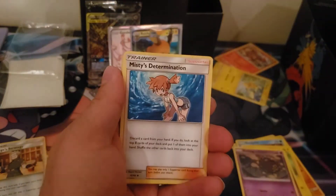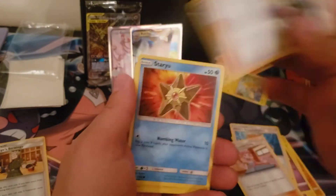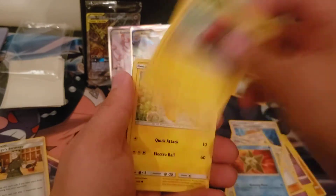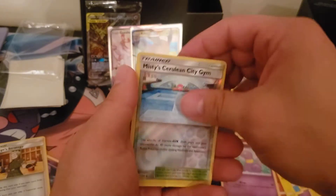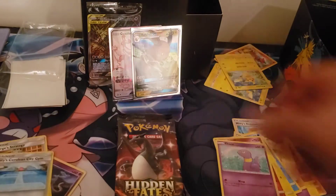Let's see if we can find some fire in this. Pokemon Center, Sabrina, Staryu, Rotom — cute Pikachu, Ekins, Missy's Gem, and a Butterfree.